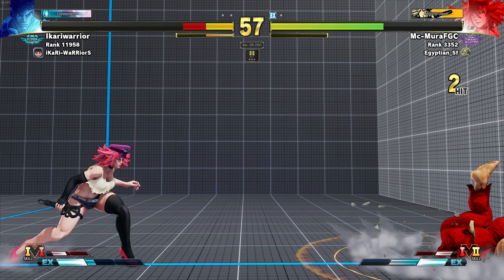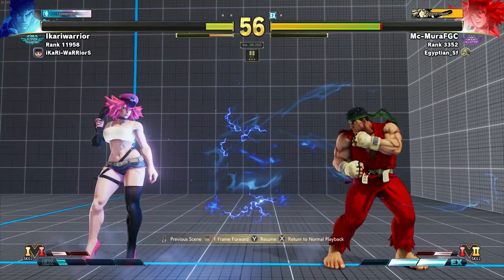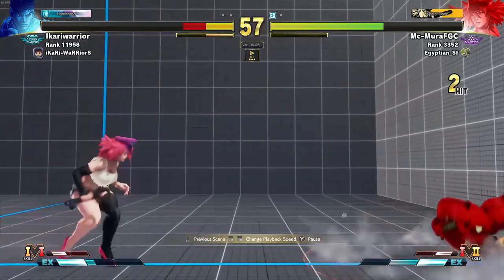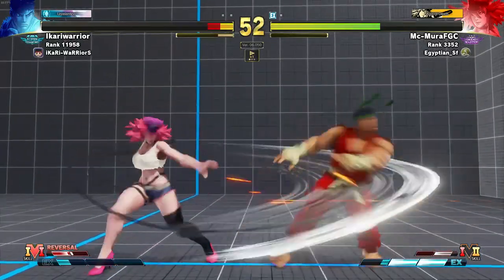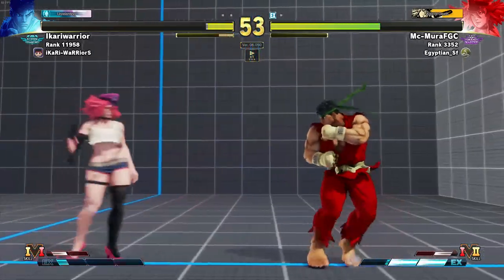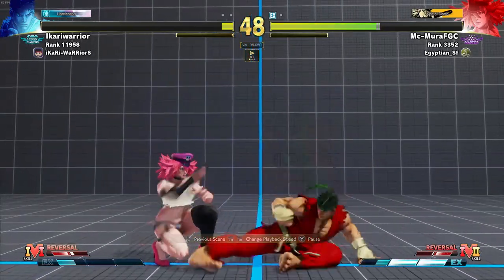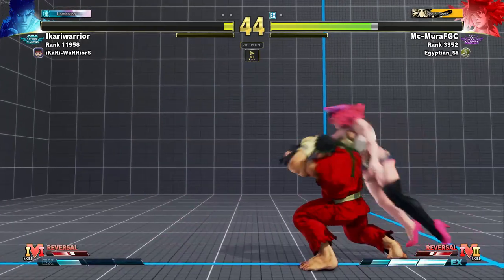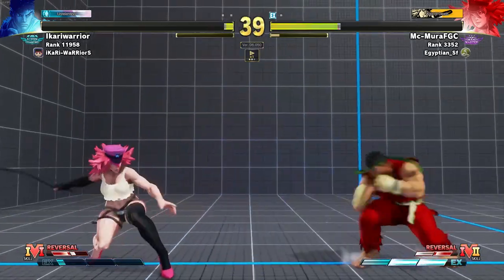Now he has one EX fireball, so it's time to play passive once more — wait for the fireball, I blocked it, now I get to zone. Once he's thrown the EX fireball, I immediately start swinging with my medium and heavy at medium range. Now I'm playing the game again. He's getting a little bit desperate, trying to dash, trying to play more aggressive. But I'm gonna play it safe — I'll take all the throws all day.